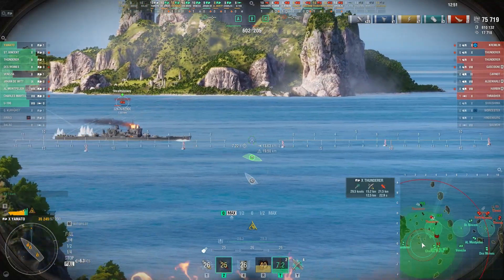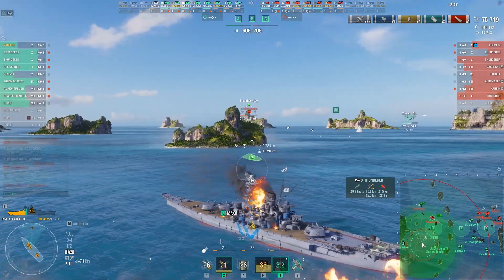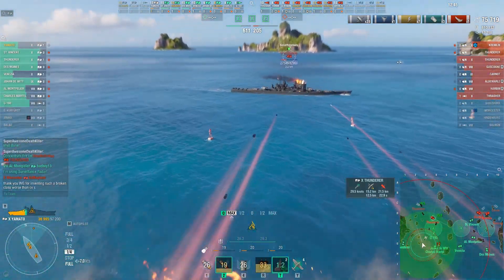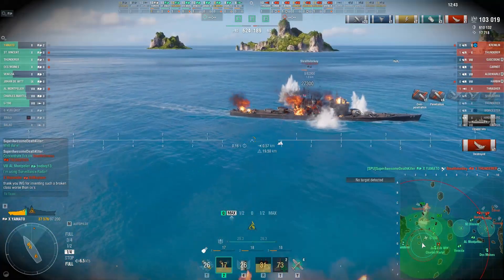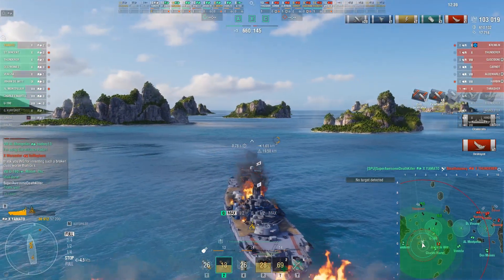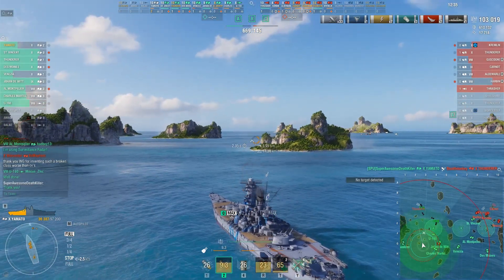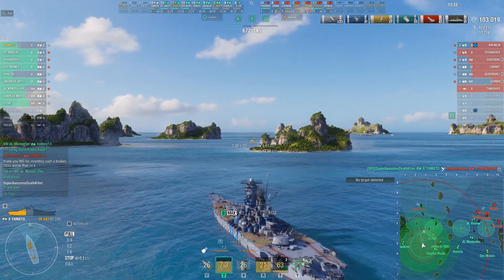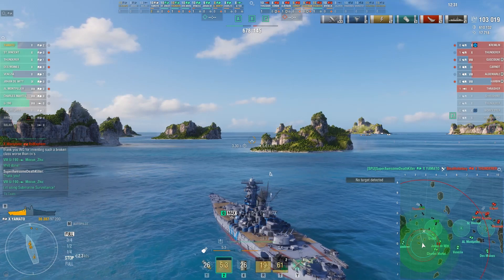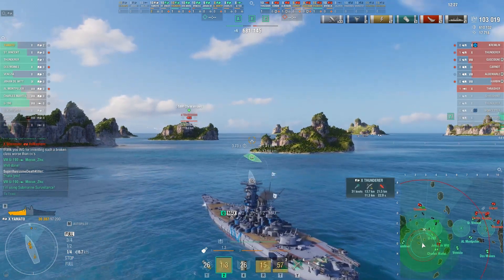Thunderer doesn't look like he's turning much — this could be really bad for Stealth Donkey and the Thunderer. Yeah, nice shot — 27,300 damage. Thunderer is out of the game, and just like that the red team is down five ships. Good guys now down three ships. The red team has lost a Shikishima, Thunderer, Wooster, Hindenburg, and Salmon.